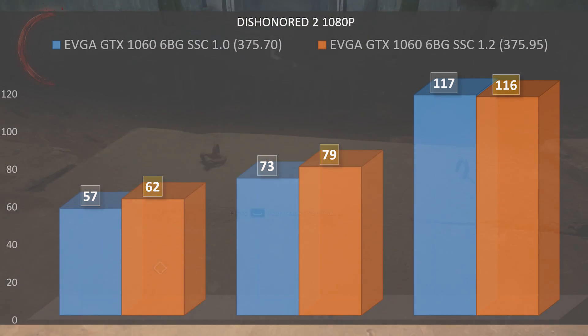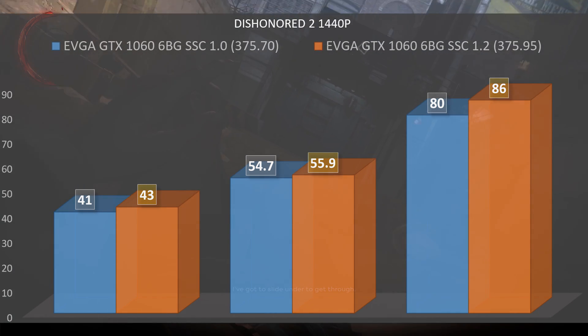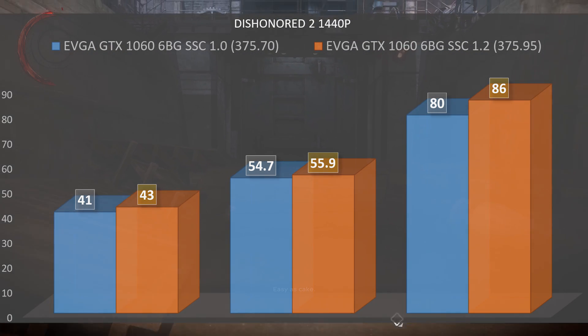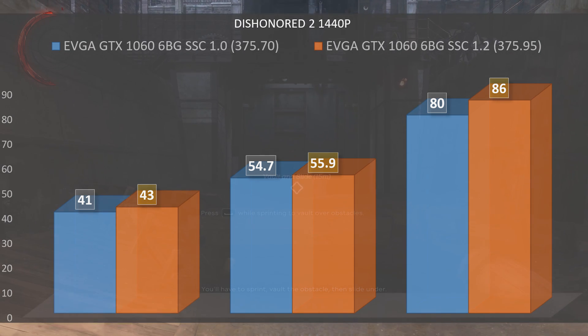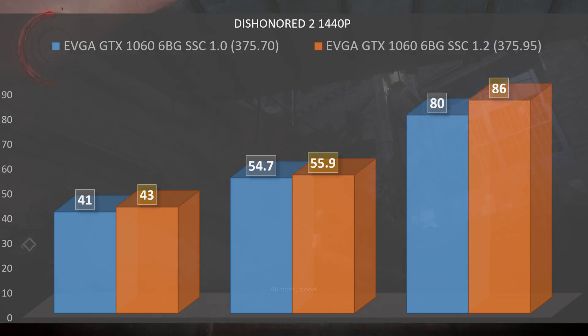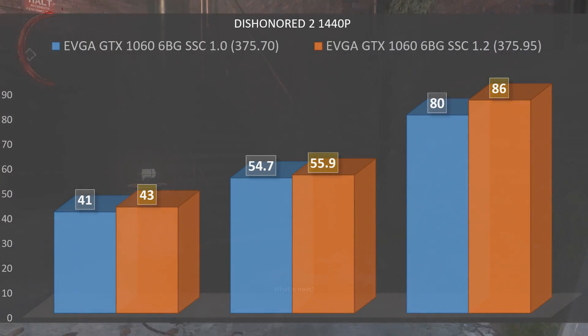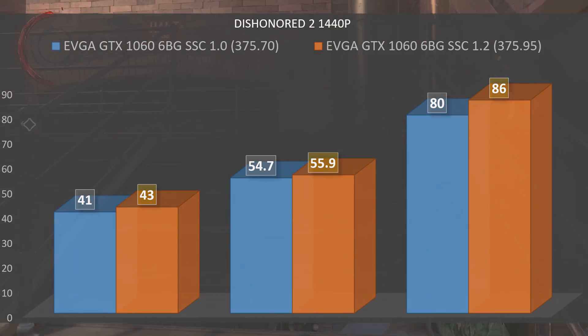Moving up to 1440p, pre-patch we had a minimum of 41 with an average of 54.7 and a max of 80 fps. Post-patch we had a minimum of 43 with an average of 55.9 and a max of 86. We see a slight improvement here, albeit not by that much as we bump up in resolution.